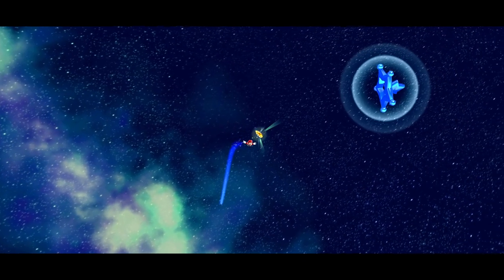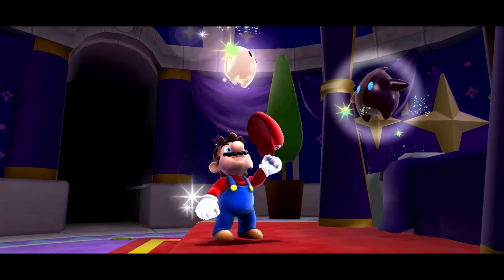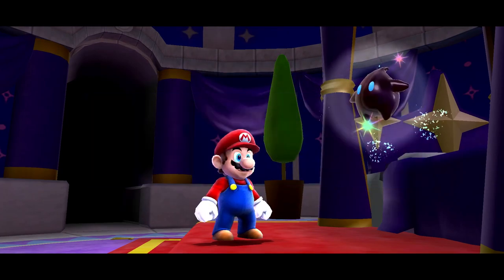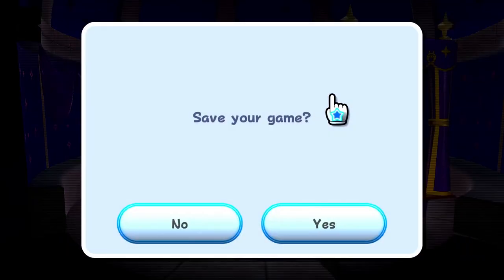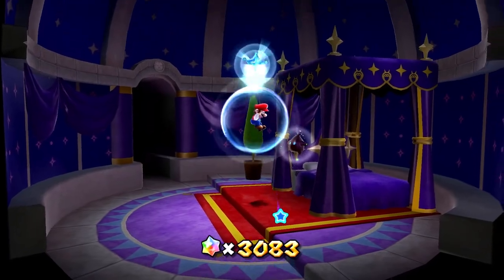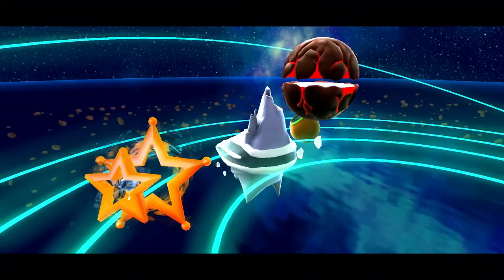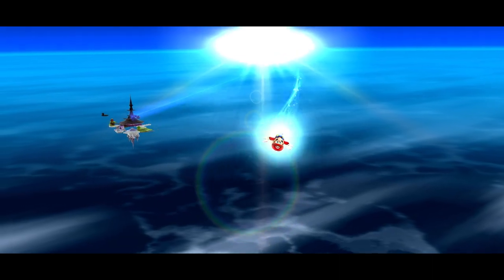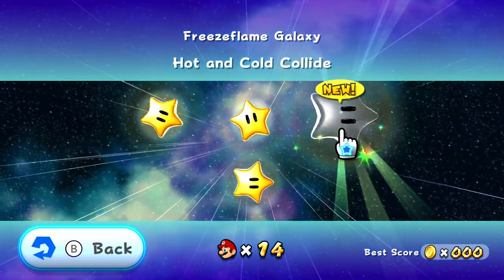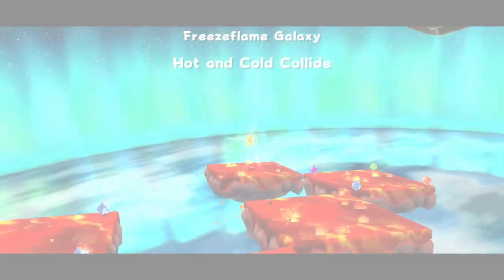So far, Freeze Flame Galaxy is a ton of fun. We still have our third star waiting for us. We got a star — Freeze Flame's Blistering Core in Freeze Flame Galaxy. Over 3,000 star bits now — making great progress. We're going to hop right back in. Our third star here is going to be Hot and Cold Collide. We've had a little bit of hot and a little bit of cold — now they're coming together for a temperature catastrophe.